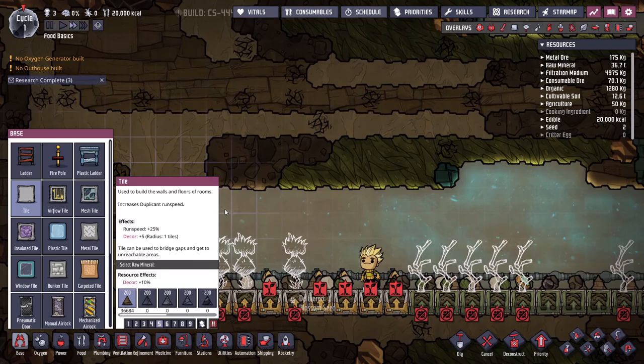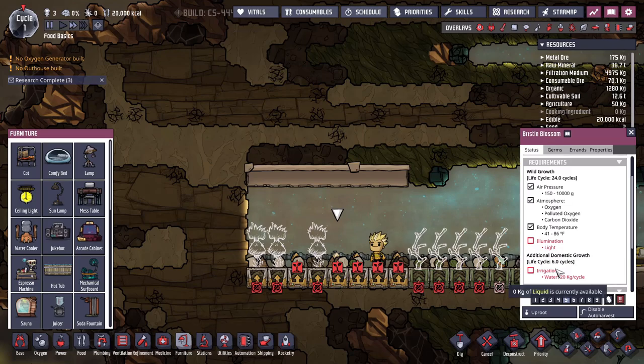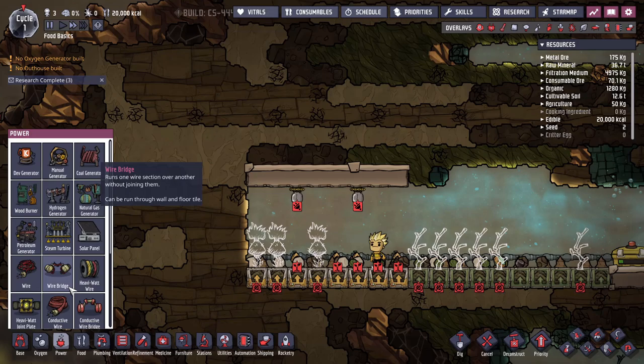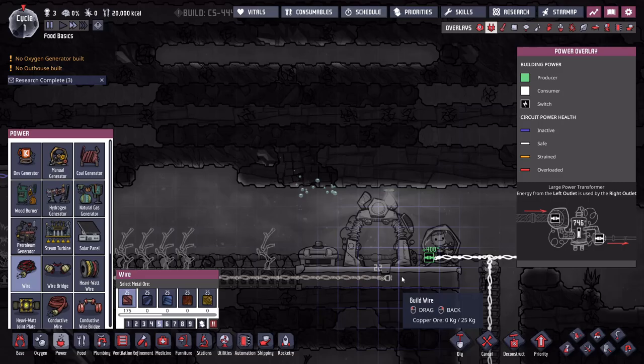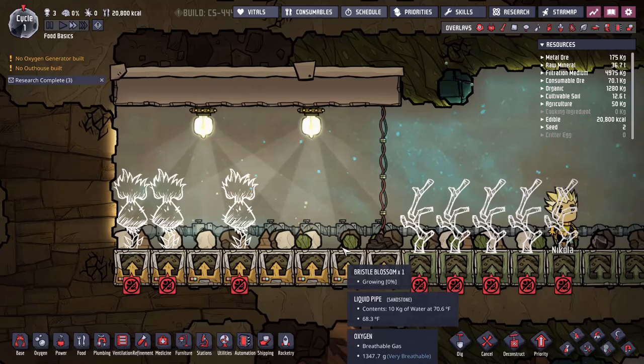One other thing these plants need — and I'll talk about this more in other tutorials — is light. There's a requirement for illumination in order to grow, whether wild or domesticated. So we'll drop a light that covers all these plants as much as we can. You can space them out to be more efficient. Grab those, run some wire, and now we have light and water being pumped over to our blossoms.